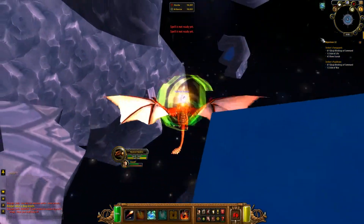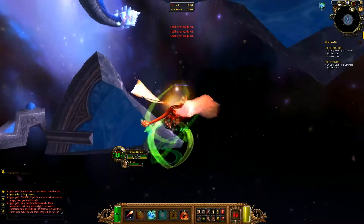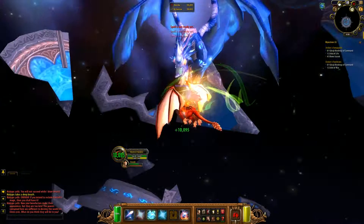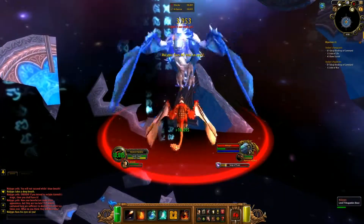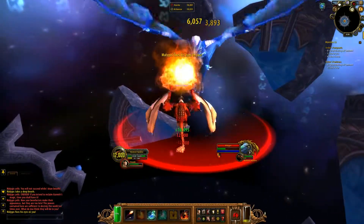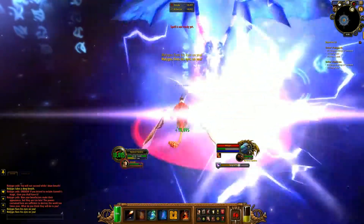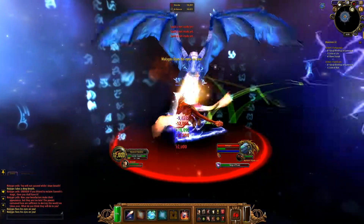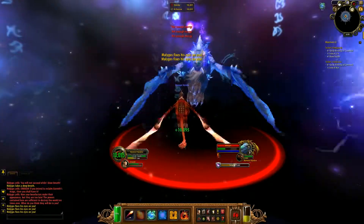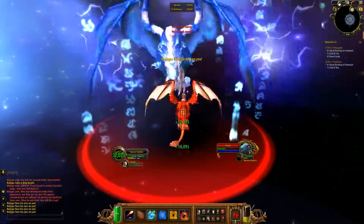On the drake you only have three abilities. You have to press number three until you get a HoT on you that stacks up to five, then you use the combination one, one, two, three — and repeat: one, one, two, three. Watch out for sparks and just fly away from them. You also need to use number two because it's a stacking debuff on Malygos.